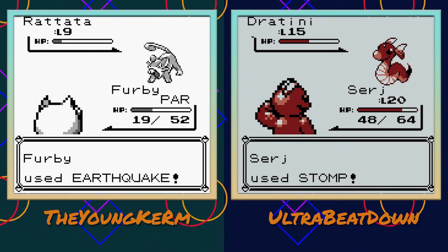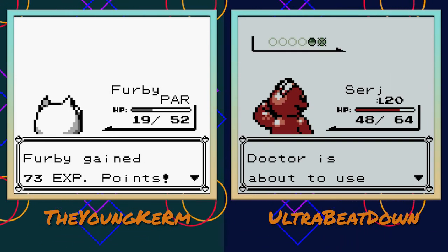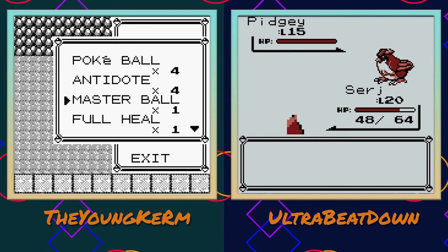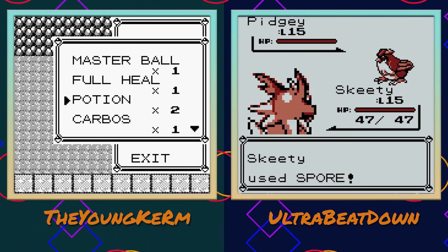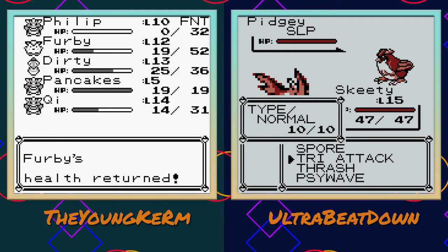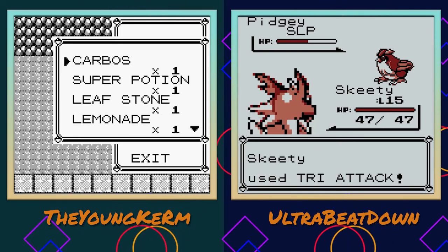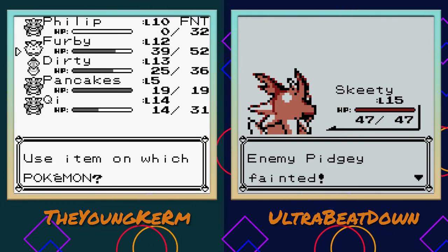Never during this playthrough - you just gotta train it up. Do I have any items? I got an Antidote which I don't need. I do have a Full Heal. I got a Master Ball for some reason. Yeah, didn't you get a Lemonade or Fresh Water? I got Lemonade - yeah, hold on to that. I'm gonna use this Potion though. Furby, you're coming up in the ranks, buddy.